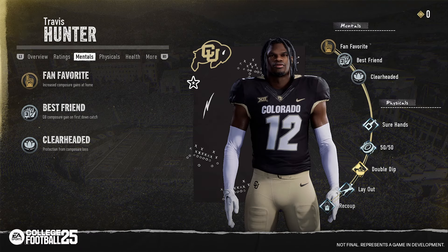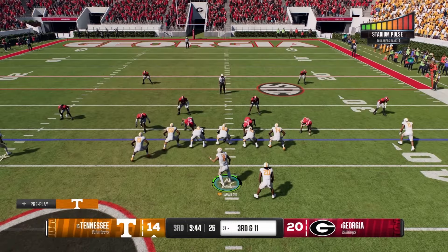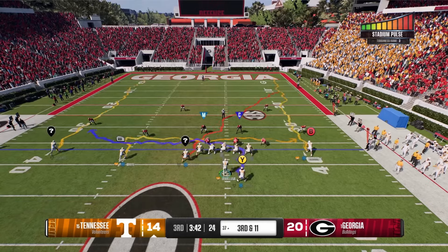And then you also get to see the mental abilities: fan favor — increased composure gains at home; best friend QB — QB composure gain on first down catch; clear headed — protection from composure loss. So composure seems to be a big part of the mental abilities. I really like the abilities, and I think they tie really well with the wear and tear system.